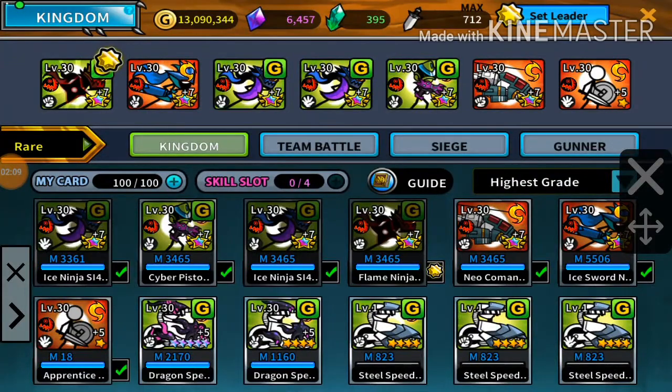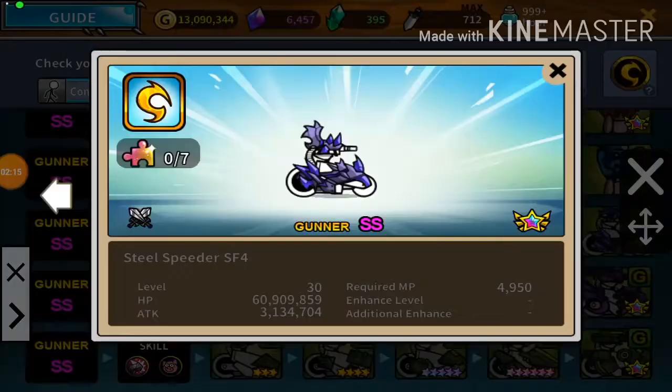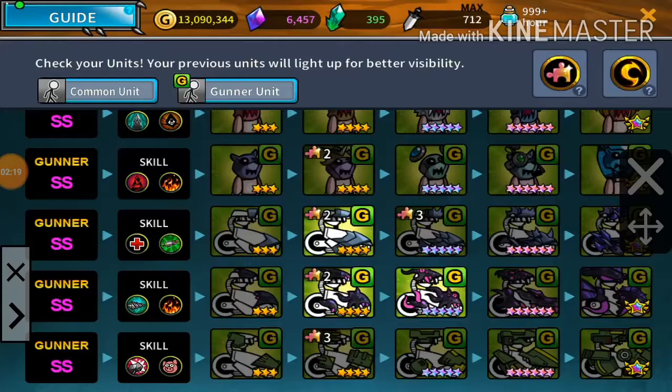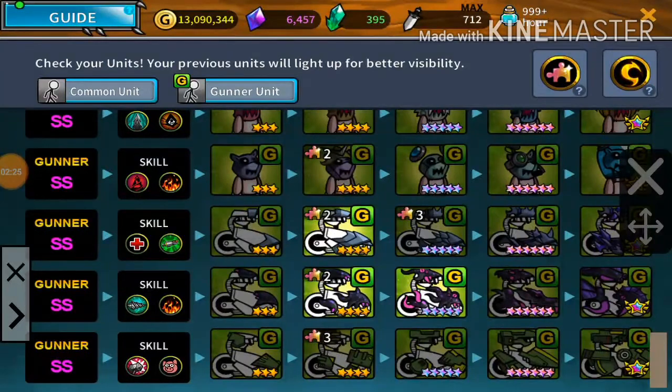I would recommend using a speeder — any speeder is good. If you look at the gunner unit speeders — Steel, Dragon, and Military — I'd definitely say Steel is the best because he has the best skills: heal and bomb drop. Dragon is the most useless, Military is okay at least, but I'd recommend Steel definitely.